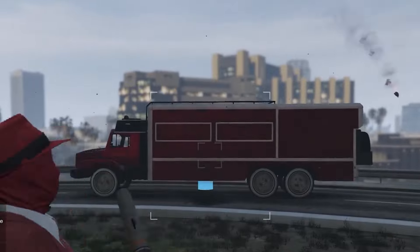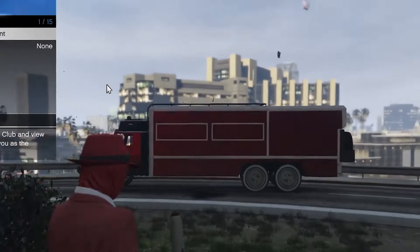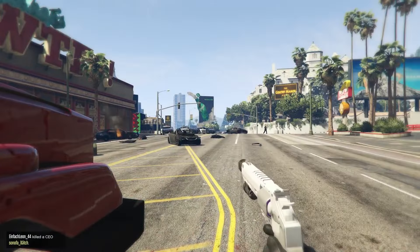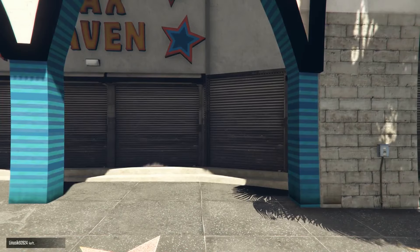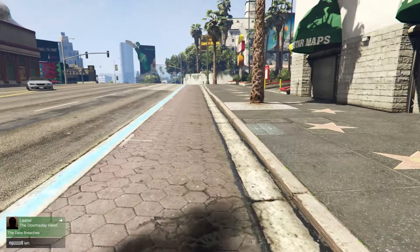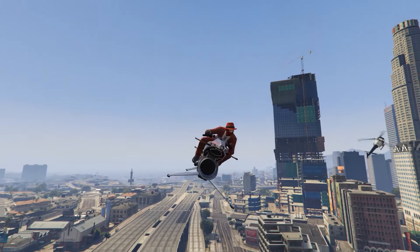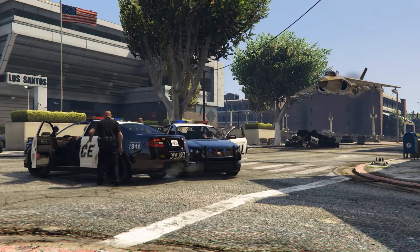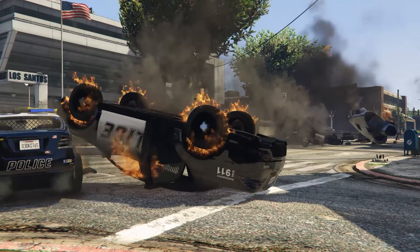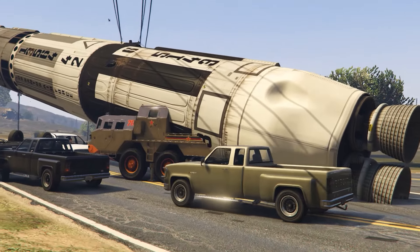Also, the Terabyte has really high explosive resistance. It can take 34 RPGs, 81 explosive rounds from the Heavy Sniper, and 17 shots from either the Rhino or the APC. When it's fully upgraded, its top speed is 87 miles an hour, or 140 kilometers an hour. Oh, and also, if you have a wanted level, then you can easily remove it by just stepping into the back of your Terabyte. I'm not exactly sure how it works, but the police in this state are not the sharpest — they see flying bikes, jets, even nukes on a day-to-day basis, so they probably just think you're a magician of some sort and give up on finding you.